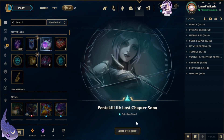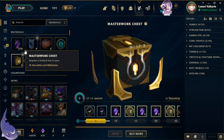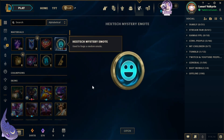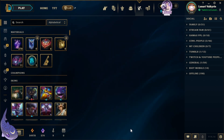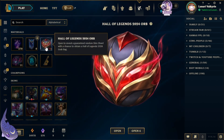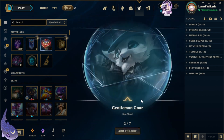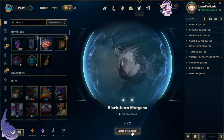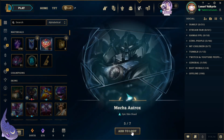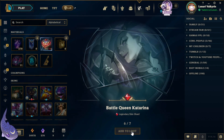For the Anima Squad orb we got Pentakill 3 Lost Chapter Sona. For the mystery emote we got the Snoozy Poro, which we already have. Now for the Hall of Legends orbs — wow, we got a Hall of Legends 2024 grab bag! And we also got Gentleman Rengar, High Noon Yasuo, Blackthorn Morgana, Mecha Aatrox, Battle Queen Katarina, and Pulsefire Riven.